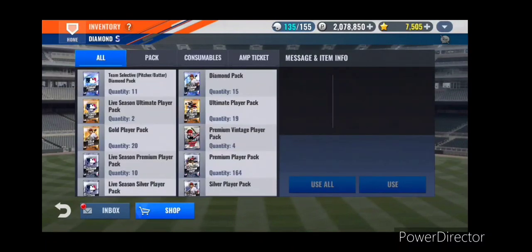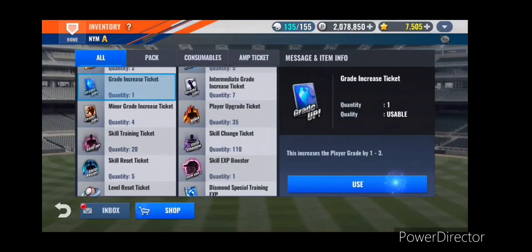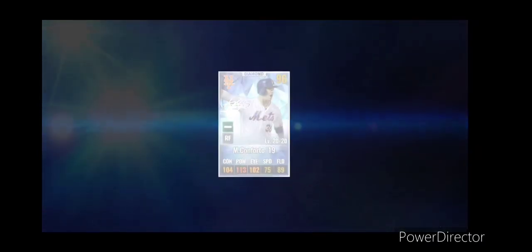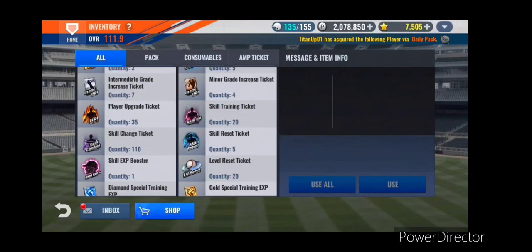We don't have enough for a sig combo yet, but maybe next double mileage. Let's go ahead and give Conforto a look. Williams is sitting on deck, so we'll have an outfield consisting of Conforto and Williams - that would leave one normal outfielder.